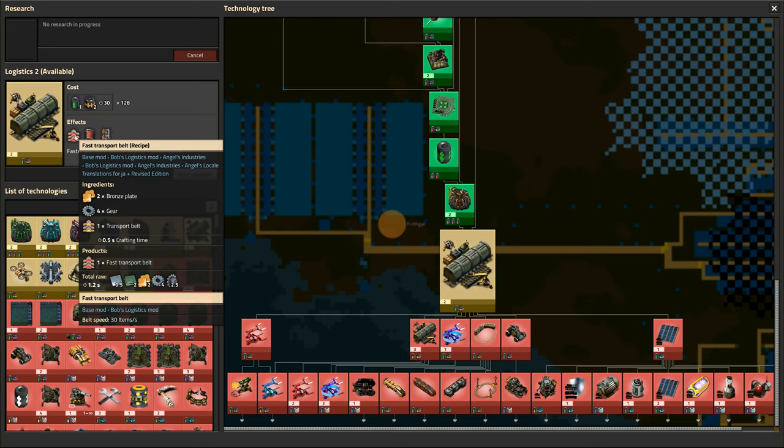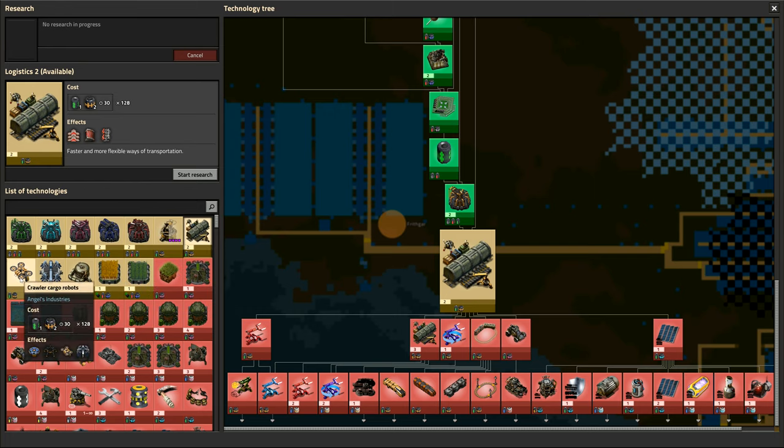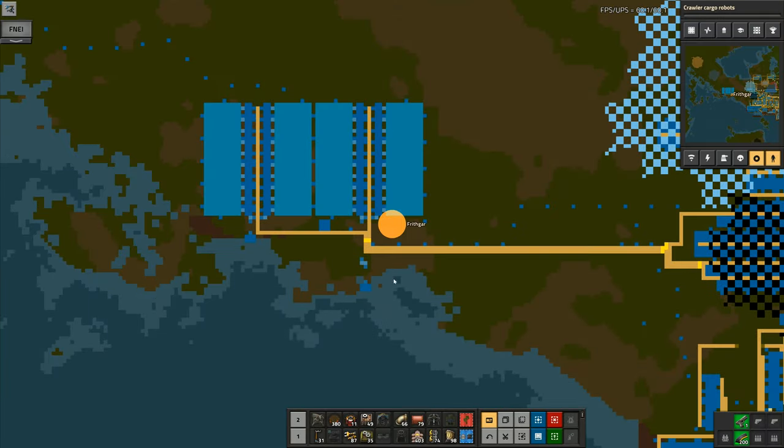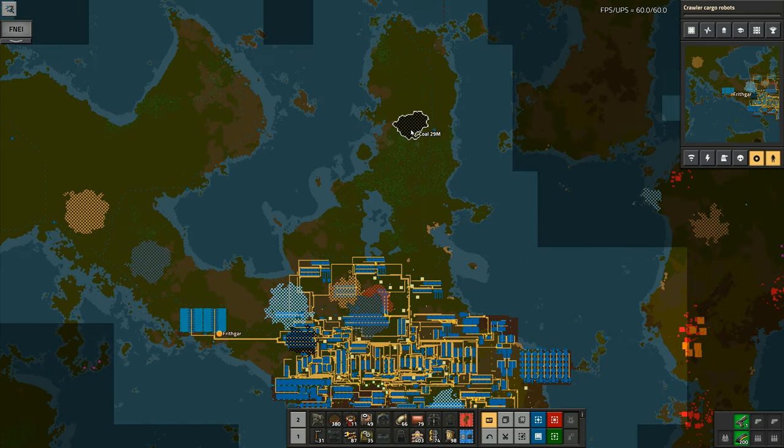Another vital step — or we can start unlocking some of these other bits. I'm going to go with crawler cargo robots because I think they're going to be incredibly useful. So I will go with them. Now I want to go up here and start uncovering some of that.